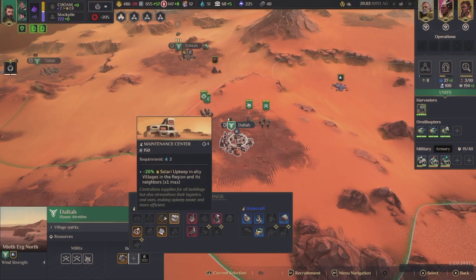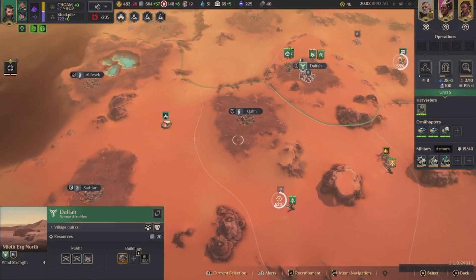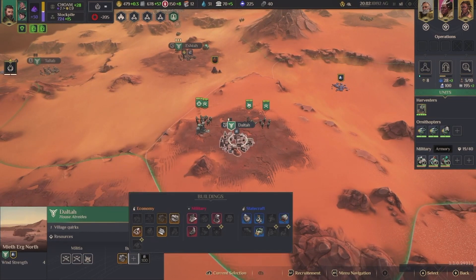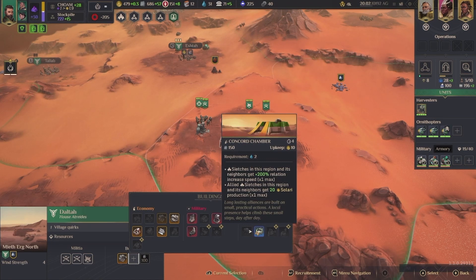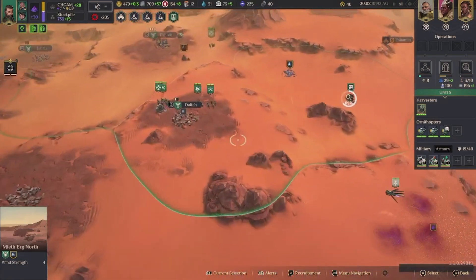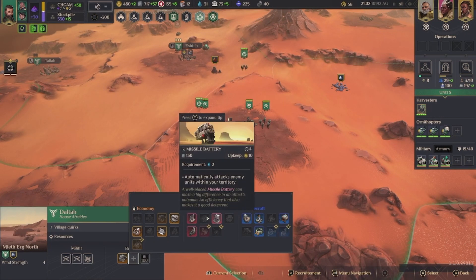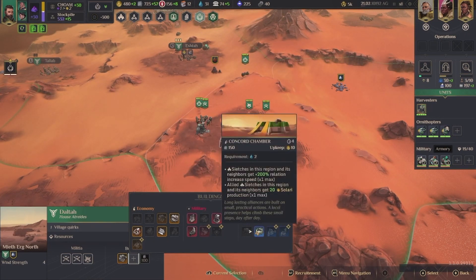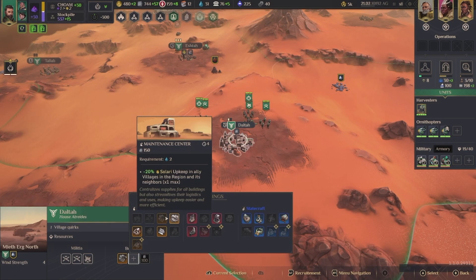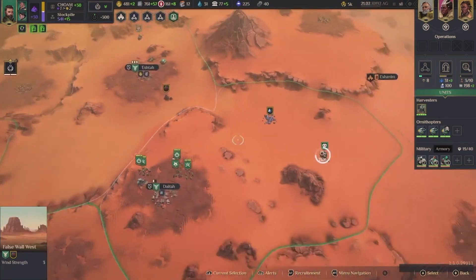What can I build here — solari upkeep? Might be better to do it elsewhere, but I don't really know about that. More solari production — I don't think that matters, so I would stick with solari upkeep, maybe reduce that. Could be important.